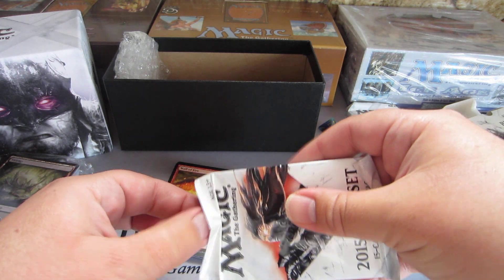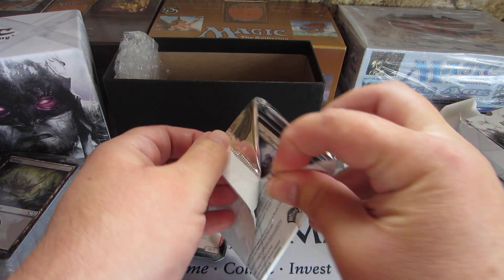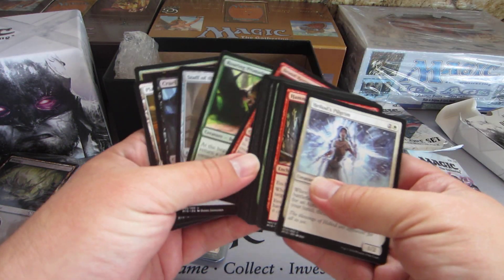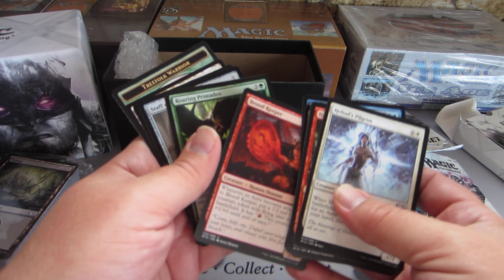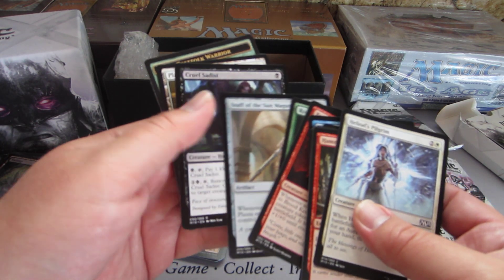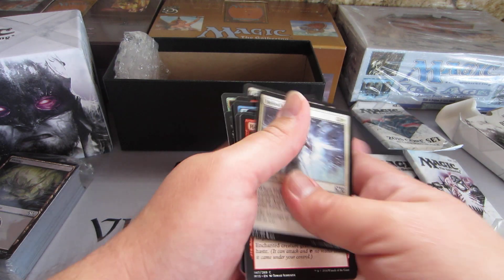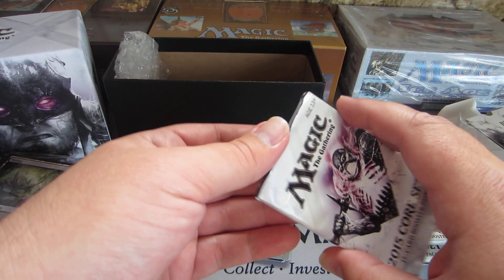I'll just rip the pack — makes it a lot easier. Another Broodkeeper, Roaring Paradox, Staff of Sun Magnus, and Cruel Sadist. And a Tree Folk Warrior token. Like I said, these are the ones I'm actually giving away.